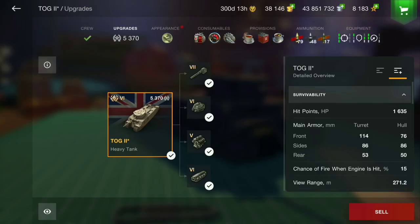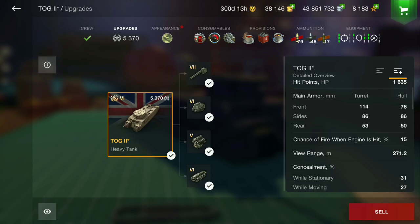We're going to look at the stats first, and the stats on this tank are actually fantastic. The hit points are where this tank shines — 1635 hit points is more than most tier 7s. If you're playing in a platoon that's over 3000 hit points combined, which is a lot to get through. Your turret can bounce shots at 114 millimeters, but other than that you're not going to bounce many shots.